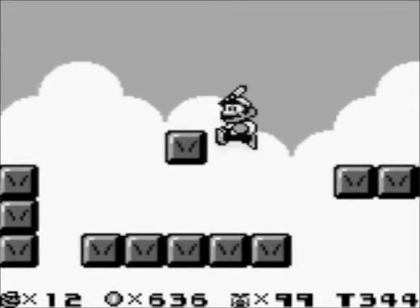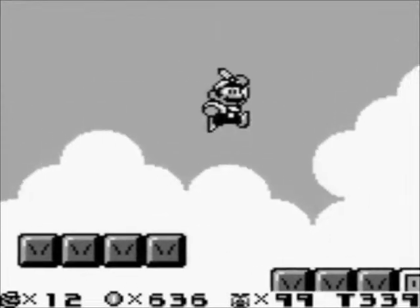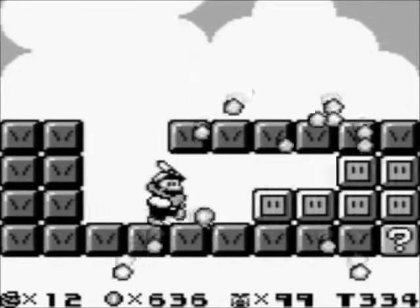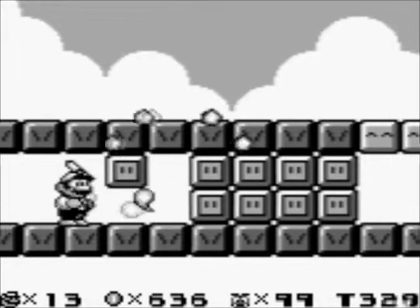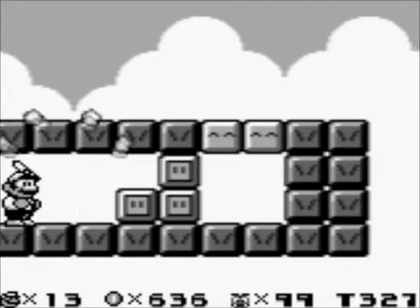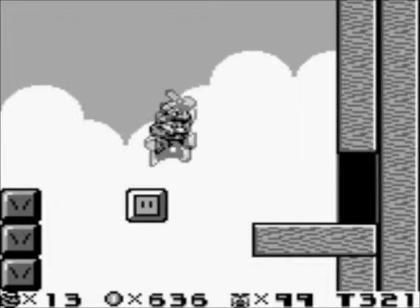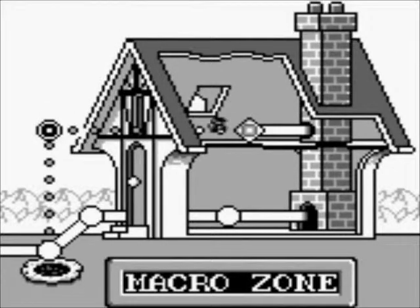Here we go — here's the fire flower. We're getting to that point where we need to break some blocks. There we go, we break these blocks right here. Do a spin jump. Just barely. Awesome. That actually takes us to the last level.